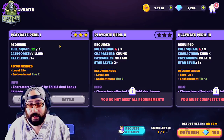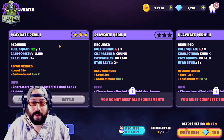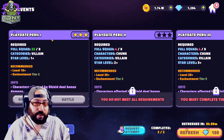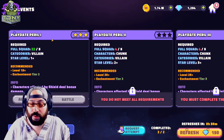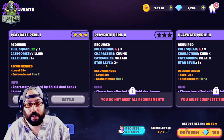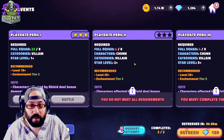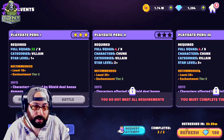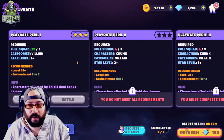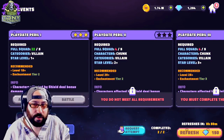Unlike the Elsa event, where Elsa is such a good character that just unlocking her makes you a little bit stronger overall, I don't think that just unlocking these characters is anything meaningful. I don't think it's going to help you progress in towers or anything like that. So as far as this part of the event is concerned, don't go out of your way for Chunk. Play it and enjoy it, but don't worry about unlocking or getting a three-star Chunk.